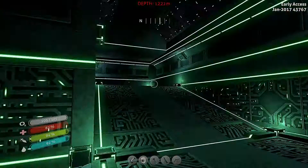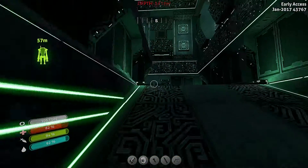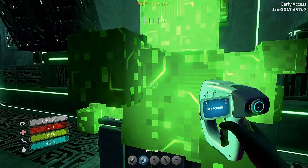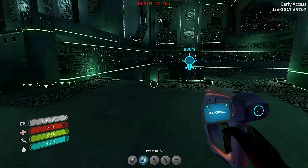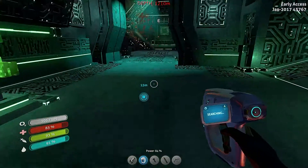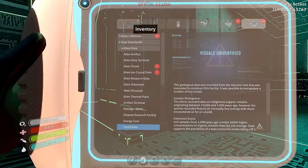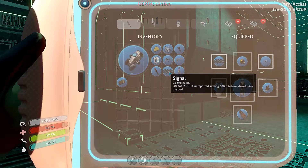I gotta go find the drill arm now. I need the drill arm so I can get this big ass rock of ion crystals right here so I can make my batteries. I need more ion crystals to make the other batteries. It didn't give me another signal or anything.